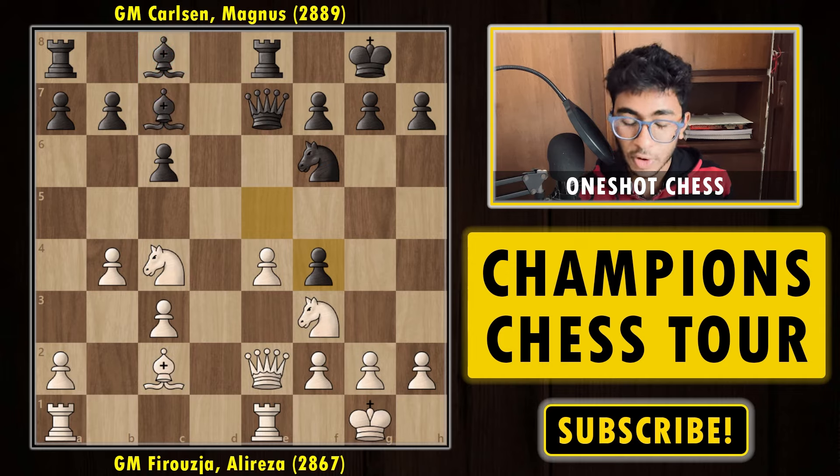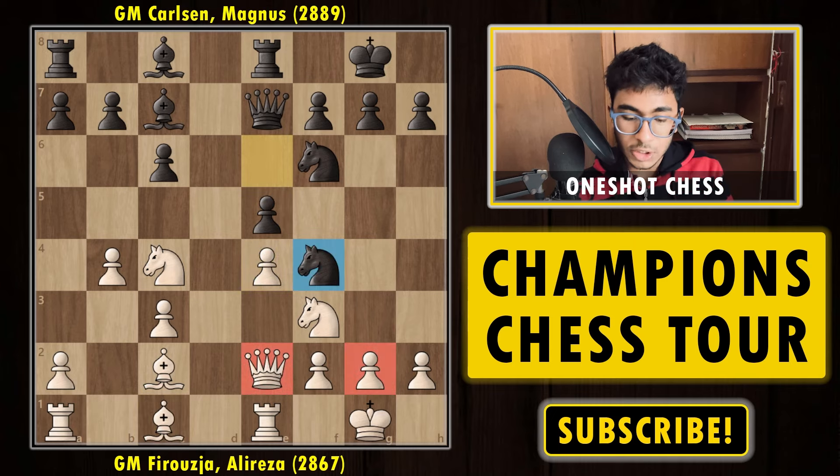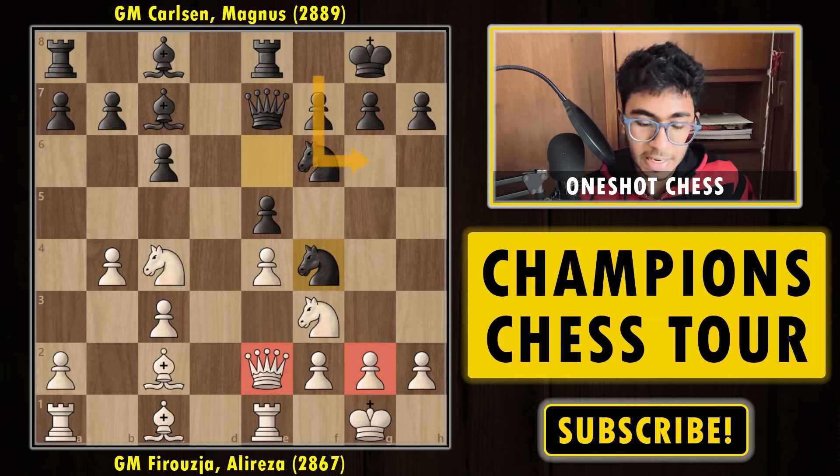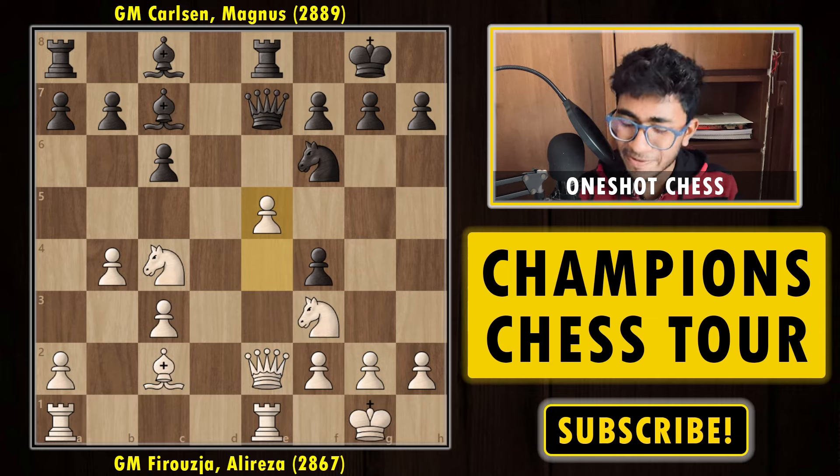You can try to pause the video and find the best move for white. If you found the move e5, kudos to you — that's the exact plan. Whenever you're playing with white in these types of structures, you should always consider capturing the knight and pushing up the pawn. This is a very good idea from either color. So after e5 attacking the knight, the black knight has to move.